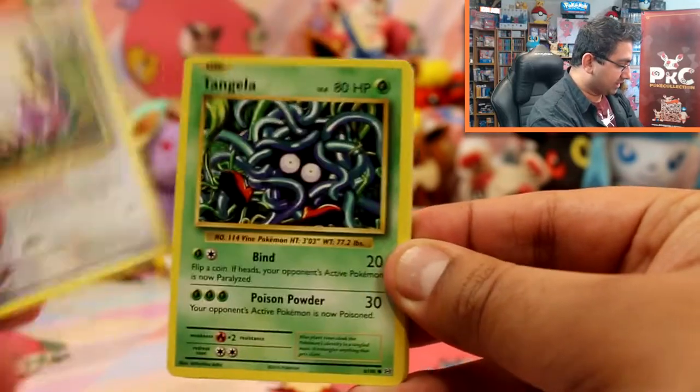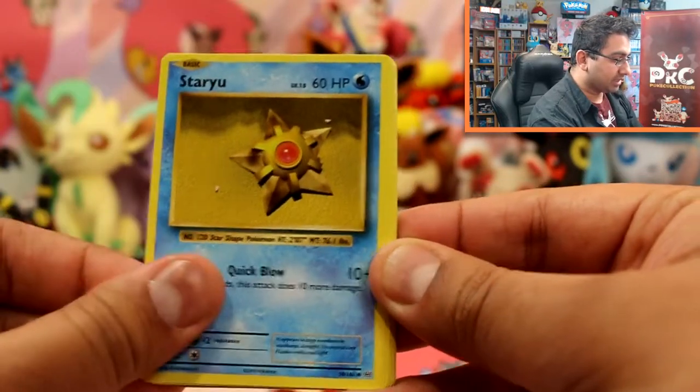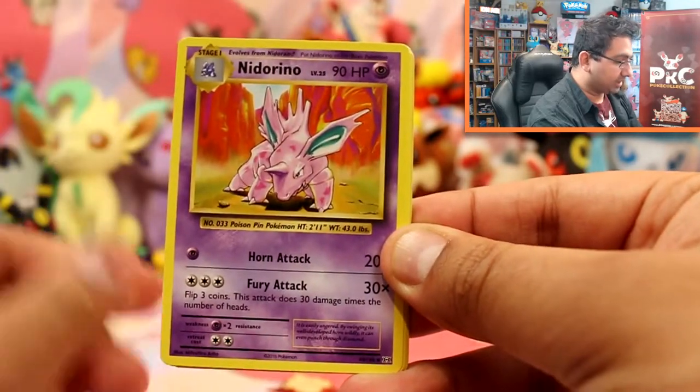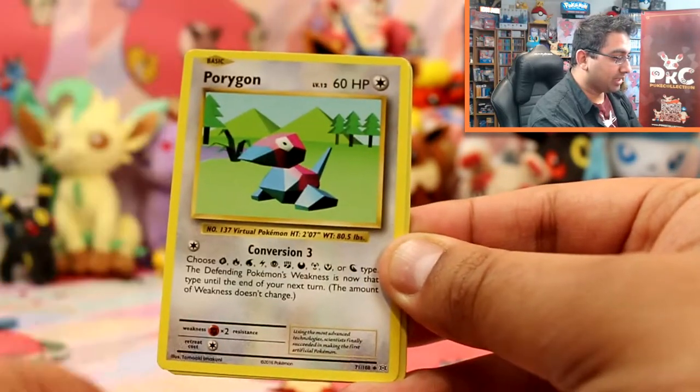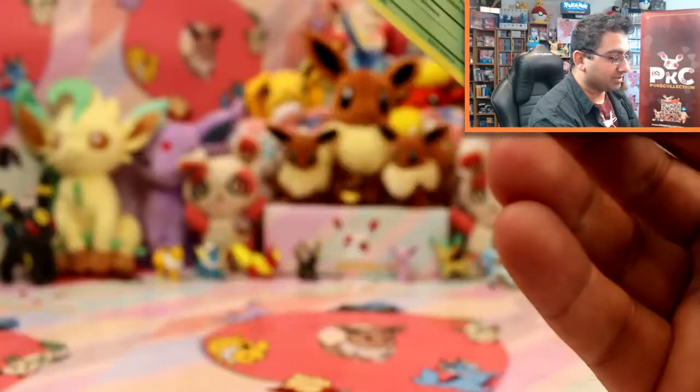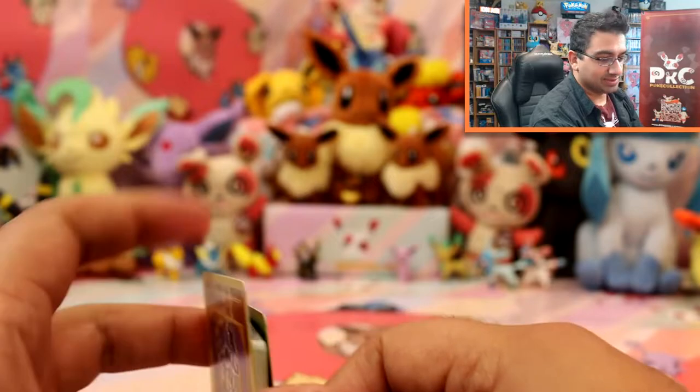Last pack. We've got Rattata, Tangela, Staryu, Fighting Energy, Magikarp, Nidorino, Devolution Spray, Porygon, a Machamp Rare Reverse, and oh — another Beedrill. I spoke too soon didn't I?